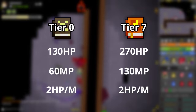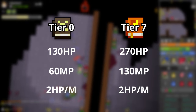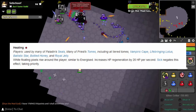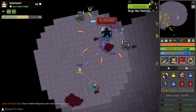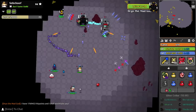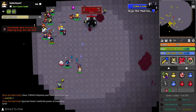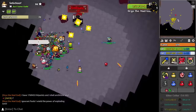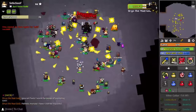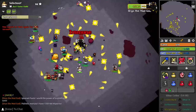Tier zero tome technically heals a bit more than tier 7 tome per mana spent, despite being the tome you start a brand new priest with. More importantly, it has less chance to overheal since it heals less per spacebar press, and it's cheaper so there's a higher chance you can use it. You also get more of a healing buff - healing an additional 20 health per second. For 60 mana from the tier zero tome you get 5 seconds of healing buff, equivalent to 100 HP, while from tier 7 for 130 mana you get 8.5 seconds of healing buff, equaling 170 HP. So tier zero tome is actually the best for raw HP gain.